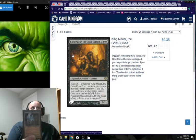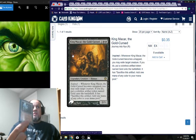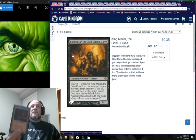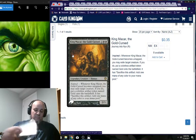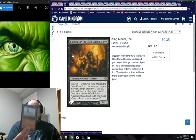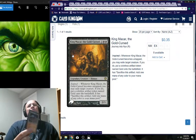Ancient Tomb gives two colorless mana but pings you for life — every deck should have it. Phyrexian Tower is a sac outlet that gives black mana. Deserted Temple recurs lands from the graveyard; with Cabal Coffers and Urborg it's a great way to recover those since people like to blow them up. Volrath's Stronghold recurs creatures.